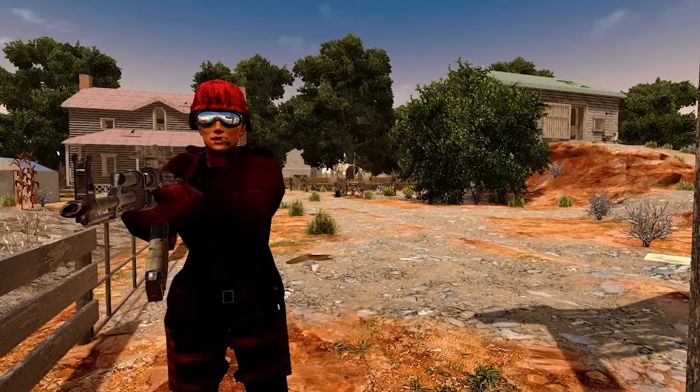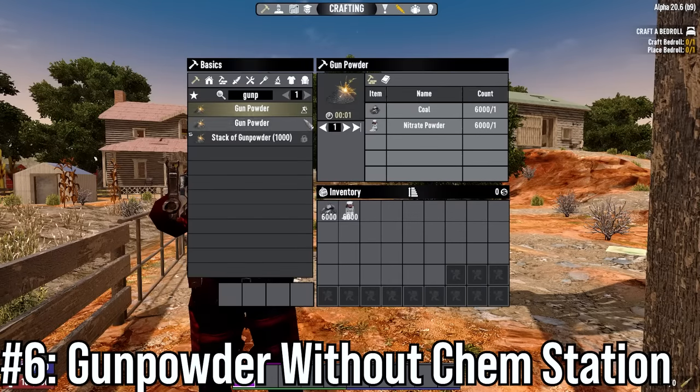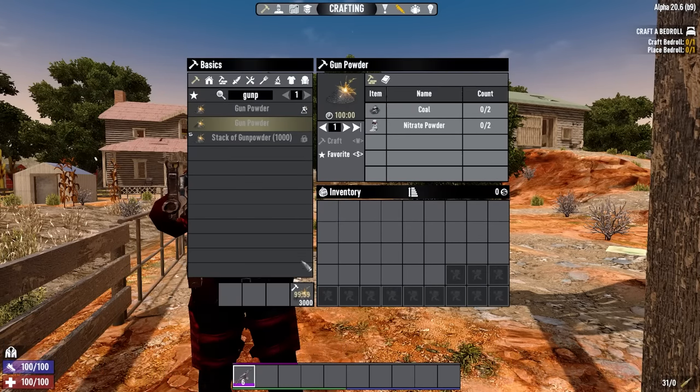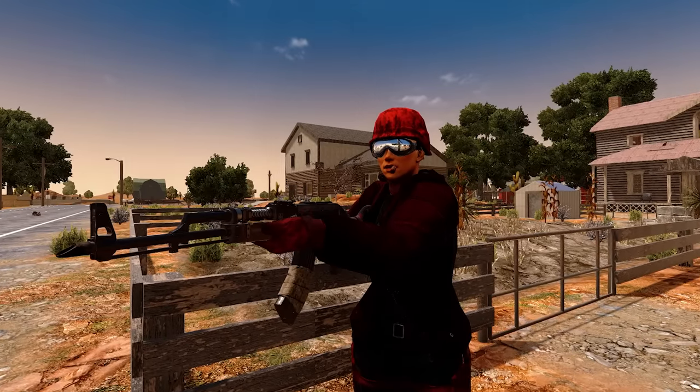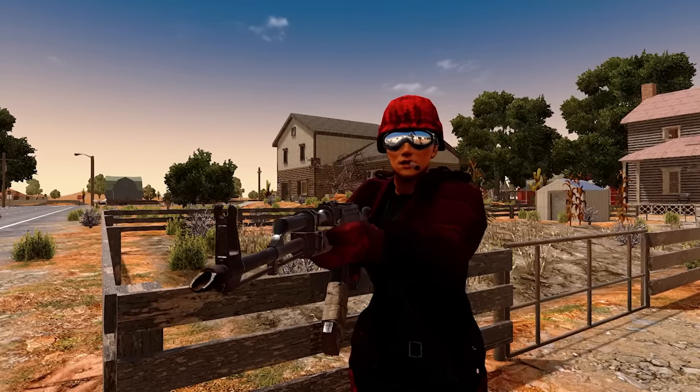Number 6 is actually for experienced players who maybe just forgot or didn't notice something, but you can actually craft gunpowder without a chemistry station. It can be made in your inventory or a workbench, but it costs twice as much. I only mention this because I had like 1500 hours in this game before I actually noticed I could do that.